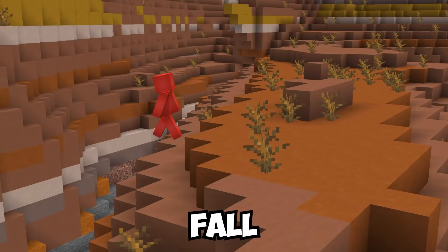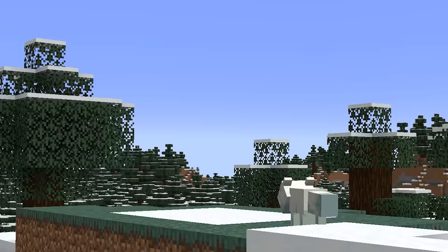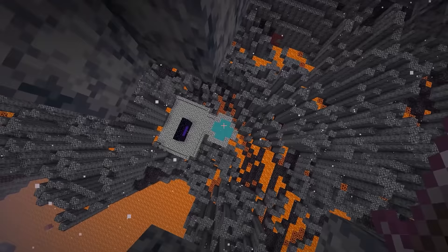Number twenty-two: fall damage is no laughing matter, but there are many ways to avoid it. A favorite involves powdered snow — falling into it breaks your fall as intended, and this even works with carpet on top. That means you can make virtually unnoticeable landing pads in your next base. It even works in the nether, making it a great way to save your legs.